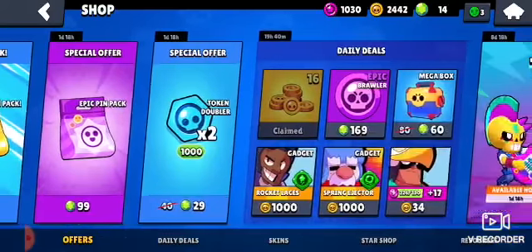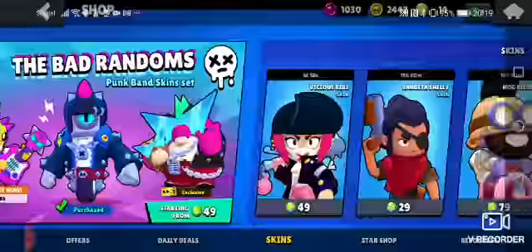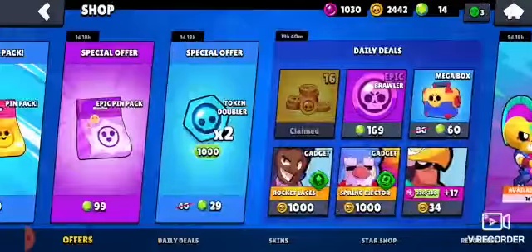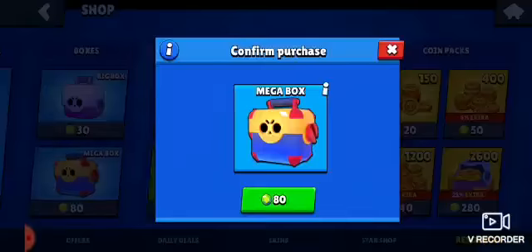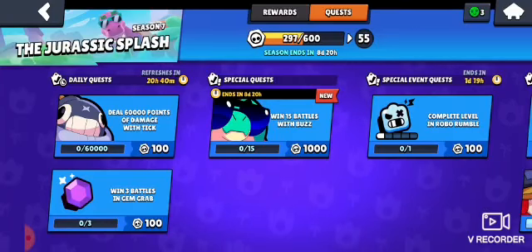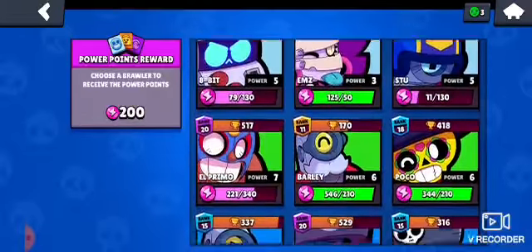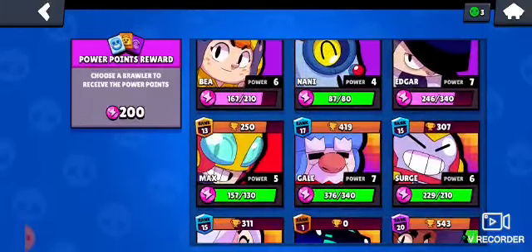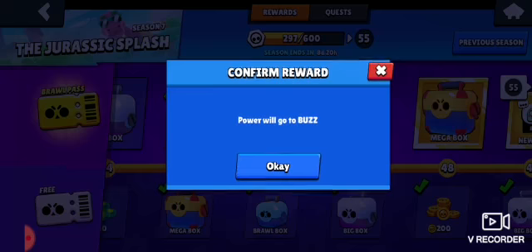Special offer — nice, nice. That's not too bad. I have 2,000 coins. I can buy, but I don't really want to. Star power and gadget — that's not too bad, not like the worst. Win 15 battles with Buzz. I don't really get the good stuff. I don't know who I should be leveling up — I really honestly think I should be leveling up Buzz.